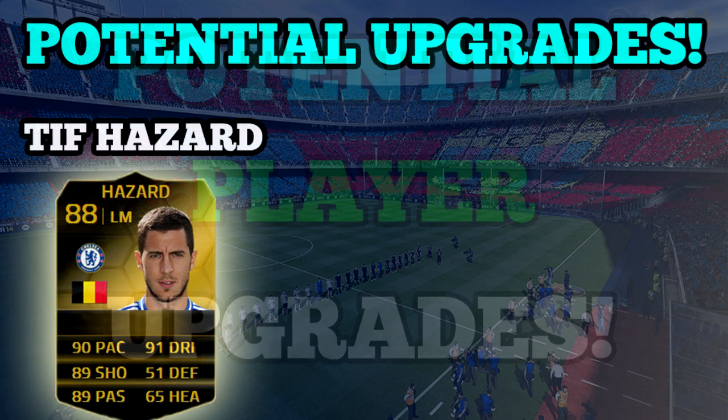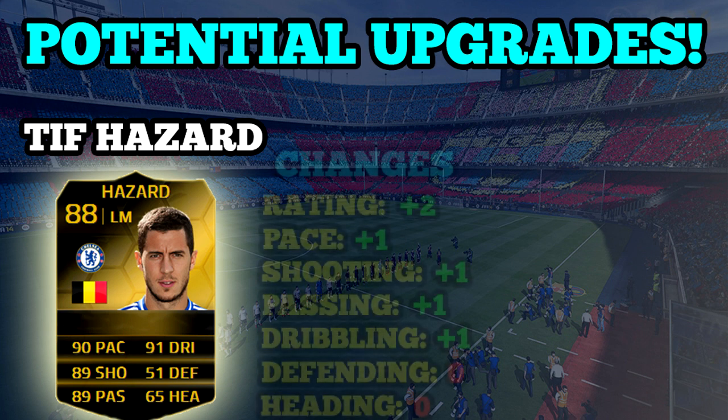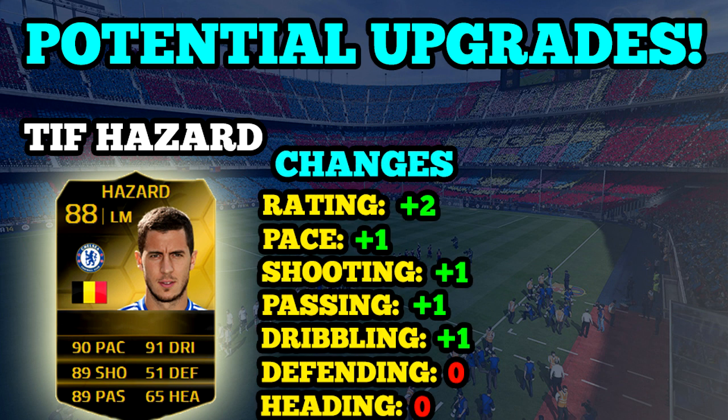The first player is going to be Third Inform Hazard. I'm going to go for the informs or the highest rated of the cards and then upgrade them. Basically, what will happen is there'll be like a chain reaction — this guy gets upgraded by, say, two, his other inform will get upgraded by two, his regular card will get upgraded by two, etc. I'm going to go for the highest rated one possible and then work my way from there.